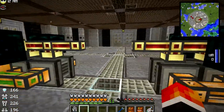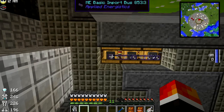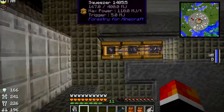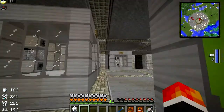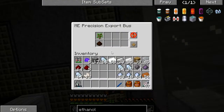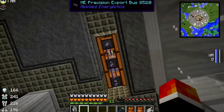Let's set up the Applied Energistics. Here's the first thing I've set up: these are basic import buses. You have to think of it as the Applied Energistics network being the centre - you import into it. That's the confusing thing; I always thought it was the other way around when I first started. You import into the system and you export out of the system. Over here I have export buses - precision, so I can export oak saplings and mulch. This should export into both slots.